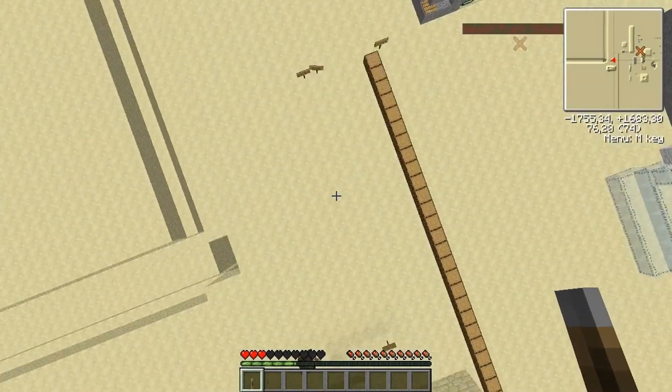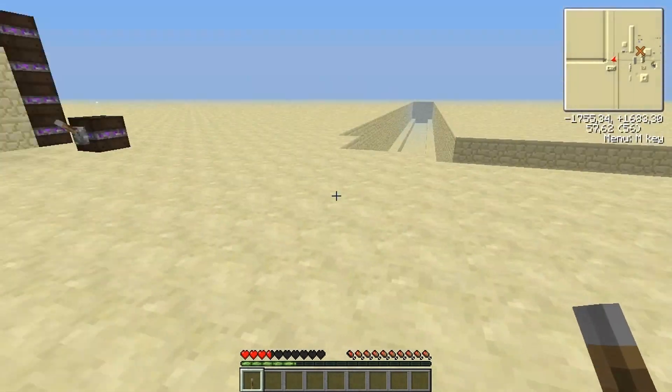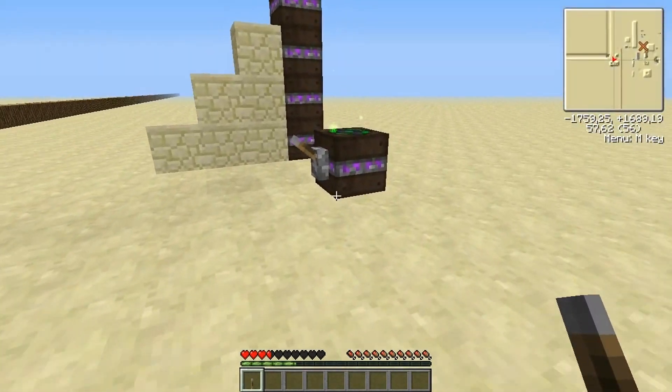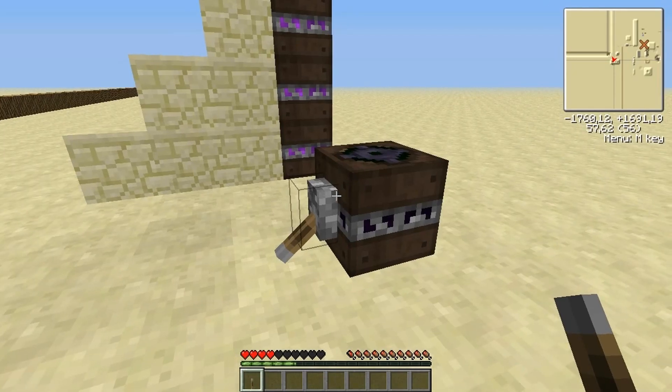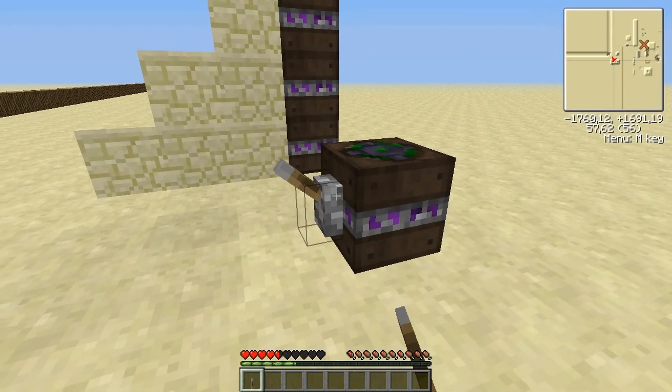So now I won't take any damage. And one thing that's good to know: the levitators can be turned off with a redstone pulse or a signal like this.